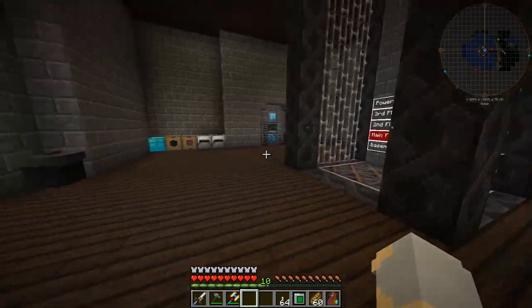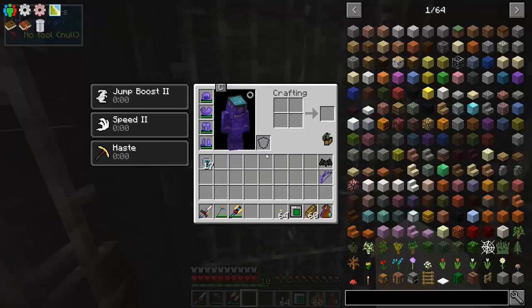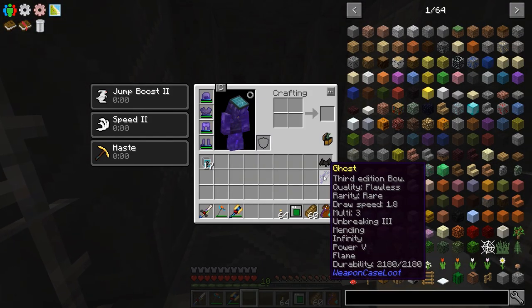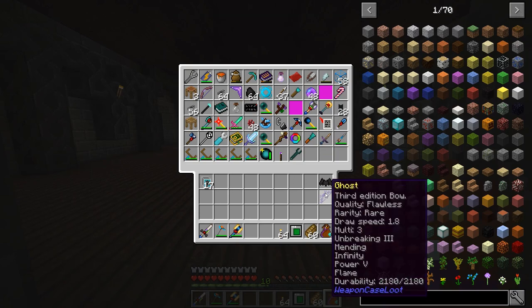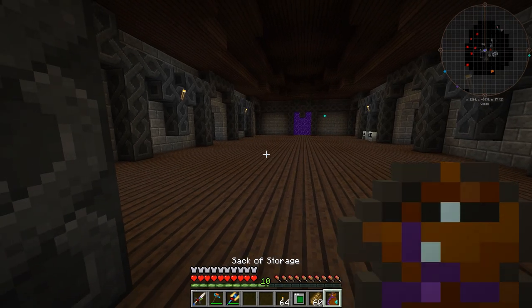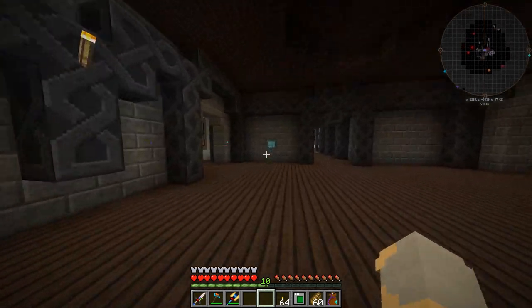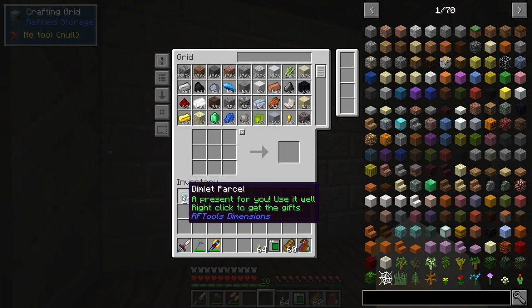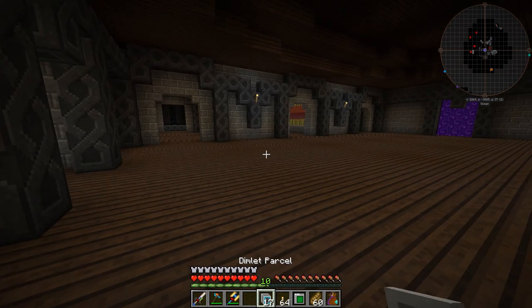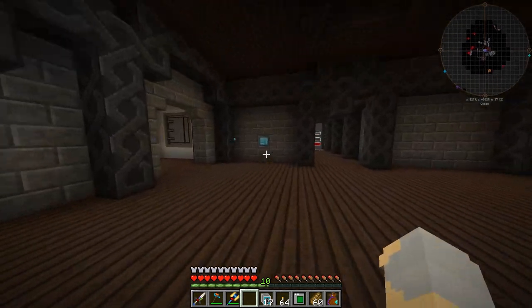Hey guys, WellsNight here, and welcome back to another episode of the Hermit Pack. A little bit of work between episodes - I've been working on the ghost bow that we picked up from Weapon Case Loot a few episodes ago. Put a bunch of enchantments on it. Unfortunately, every time I fire it, my client crashes. I've tried twice now, this is the third time I've recorded this intro, and I keep crashing. So we're just going to shelve that for a minute.